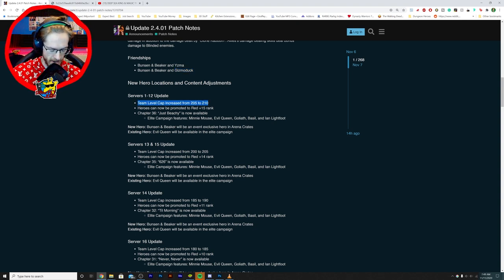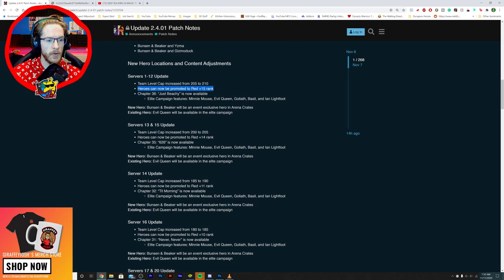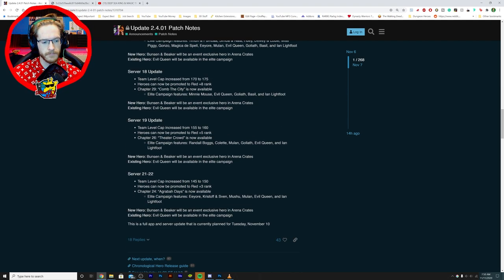The cap has finally gone up, which is very important — rank 15. I'm nowhere near getting characters to that rank so that can wait for now. Chapter 36 just beaches is now available. New hero: Bunsen and Beaker are in the arena crates, which is a bit annoying. That does mean we can start to unlock the Evil Queen. I never really tried her much, and these types of characters going exclusive into crates I tend to just ignore.